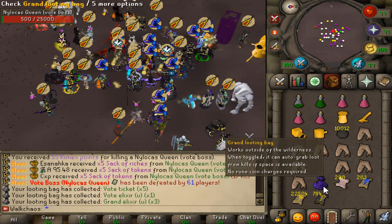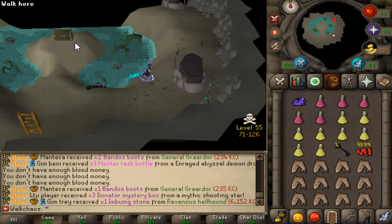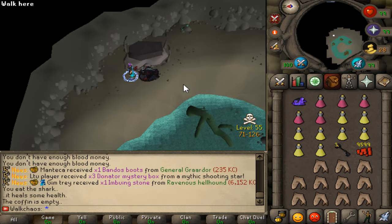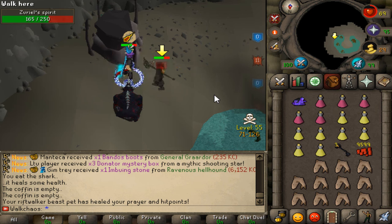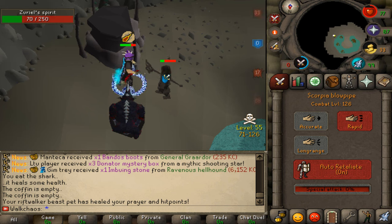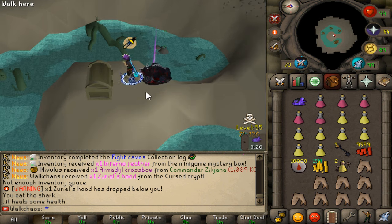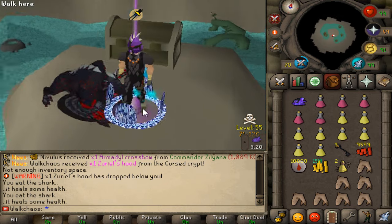I didn't get anything rare from the vote boss, but three rewards came in. In the Crypt there are four different bosses to kill, then you loot the chest in the middle. You can also buy keys from the Runix shop and the Curse Caverns. The Scorpio Blooper is doing really great damage — much better than before. First completion done and we got the Azureus Hood.